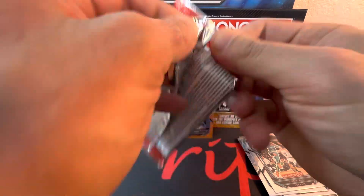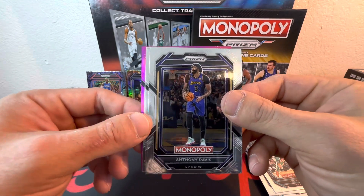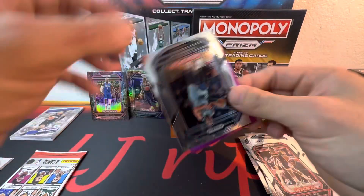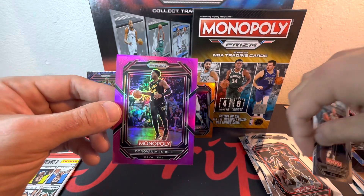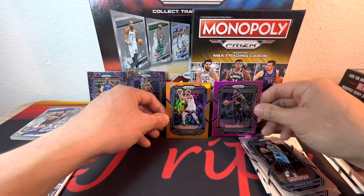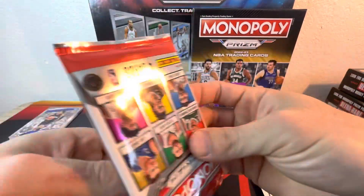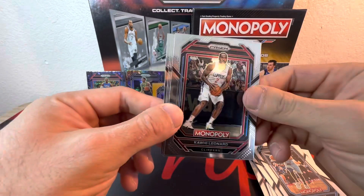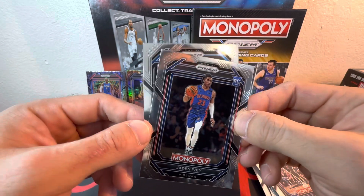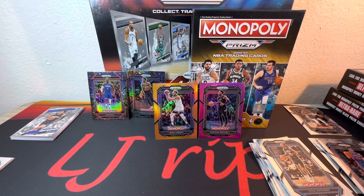Two more packs in this first blaster. We get a pink — that's the first pink I've pulled. Got AD, Bradley Beal, Desmond Bain, and for the Cavs, Donovan Mitchell. That's numbered out of 149 — we got 53 of 149. Nice pack. Next we got Kawai, Demontas, Jaden Ivey rookie, and Cole Anthony to close out the first blaster.